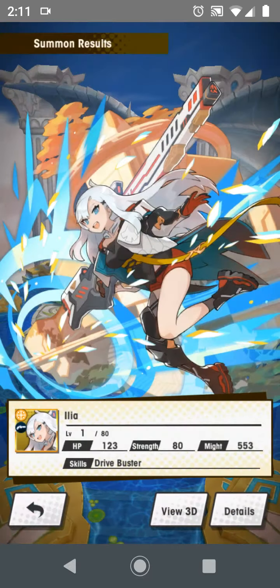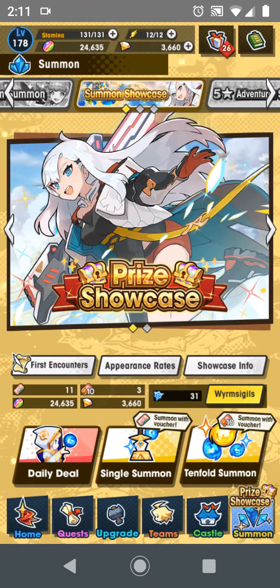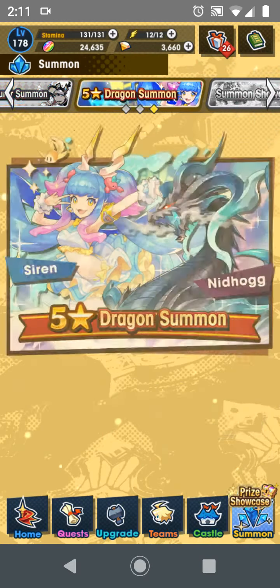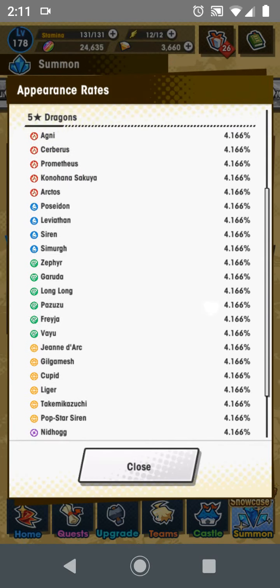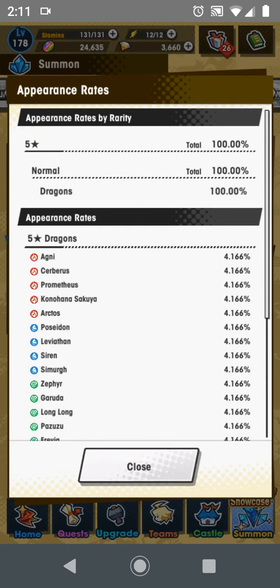Since I successfully summoned Ilya so quickly, there's really no reason to waste my resources on this banner anymore. But since I'm already done summoning here, I do have this dragon summoning banner so let me take a look at the appearance rates. I honestly don't need anything off of this — this dragon ticket is just a waste now.